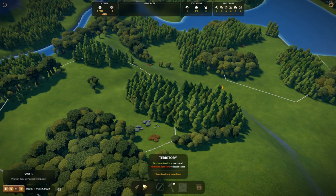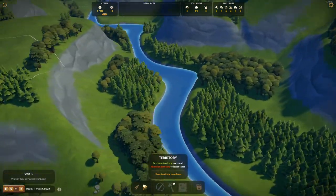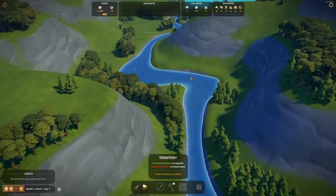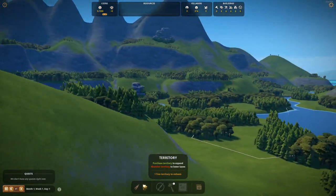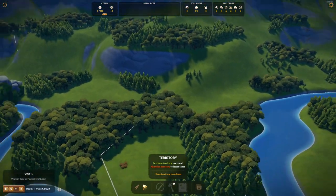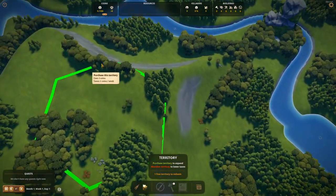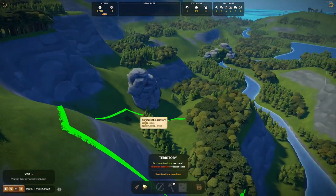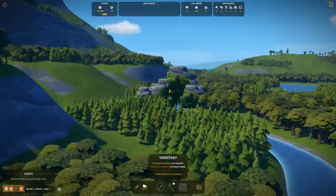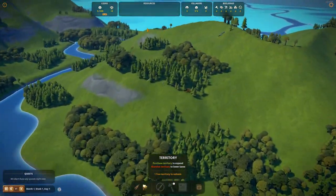Here we are in our new game in the valley map. This is a sandbox city builder, so basically the main objective is to build a big city in the whole map. Right now when you first start a new game, you can only buy certain pieces of land, but once you buy that you will be able to buy any land in the map.